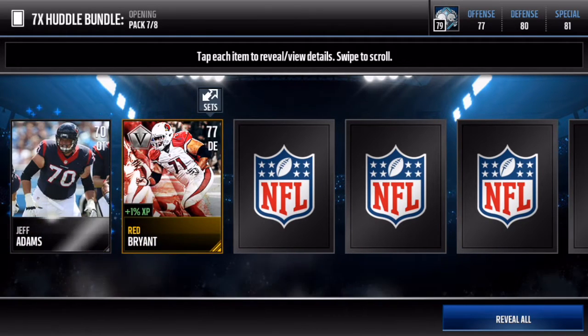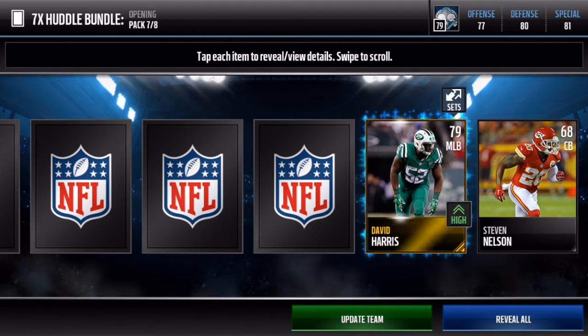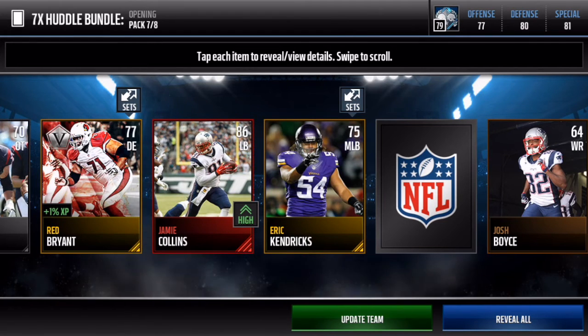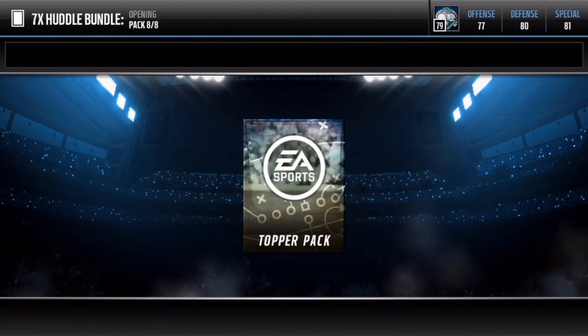In this last pack we get a veteran, Red Bryant. I like the card art on these cards. Please give me an elite — and we get Jamie Collins, 86 overall linebacker. I wanted an elite and I got it — that's sick.